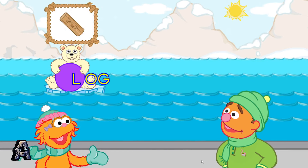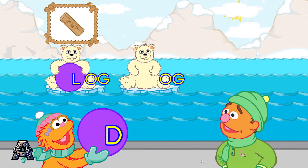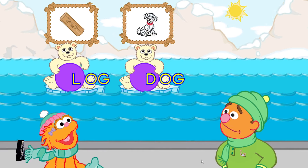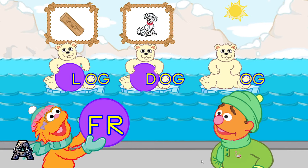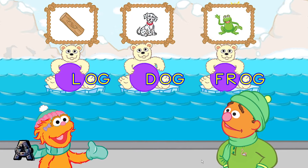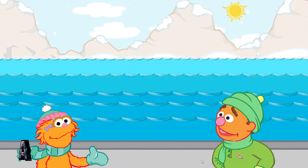Here comes the og family. Good throw — that's the word: log. Good throw — that's the word: dog. Frog! You made the word frog. That was fun. Let's meet another polar bear cub family.